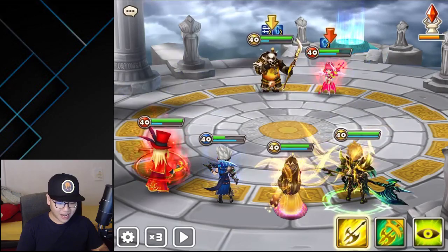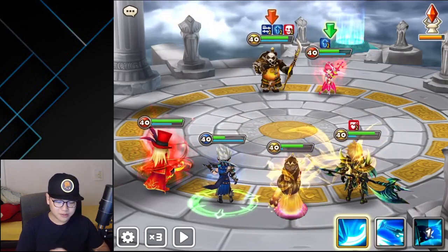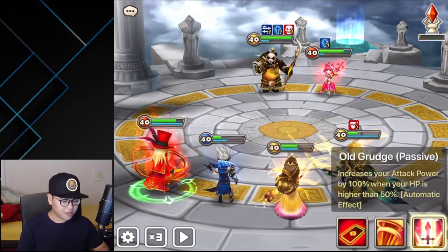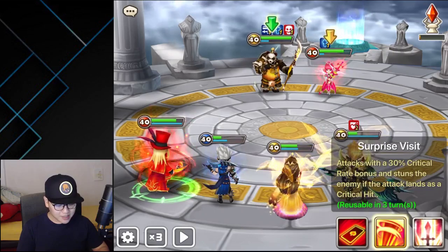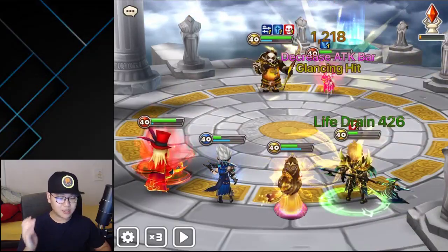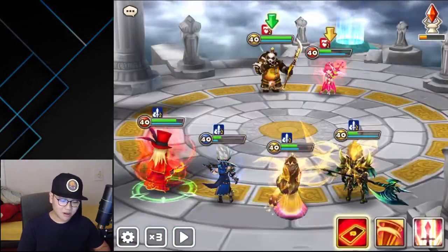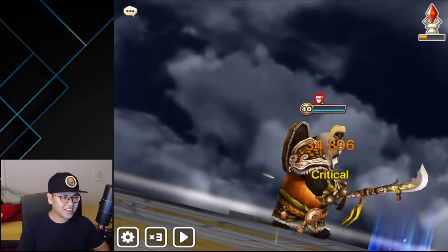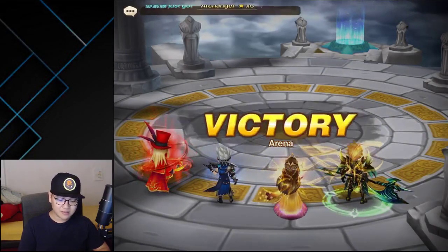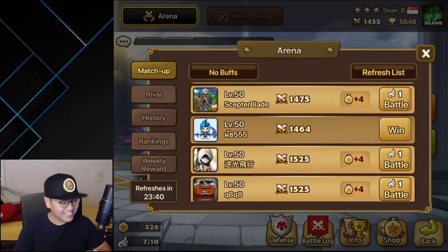The guy who designed him should get a buff — like a lifesteal passive or something — because his passive requires him to stay above 50 HP. Give him a lifesteal passive and he'll be great, since he does so much damage. At least he could be self-sustained and always keep his high damage output. His damage potential is crazy, but the design of this unit is just wrong.